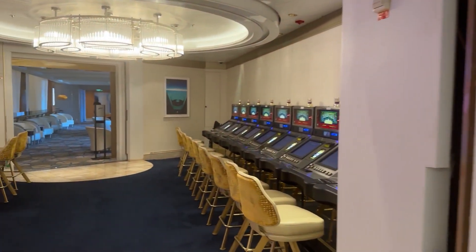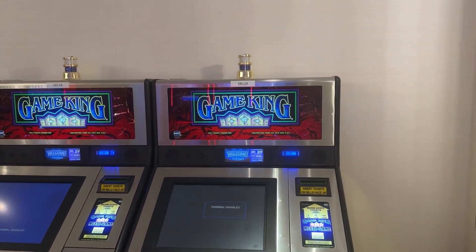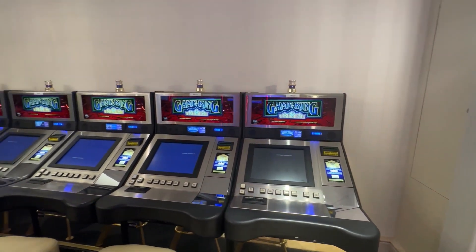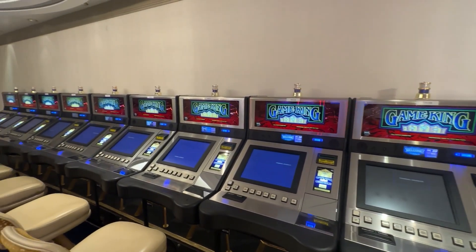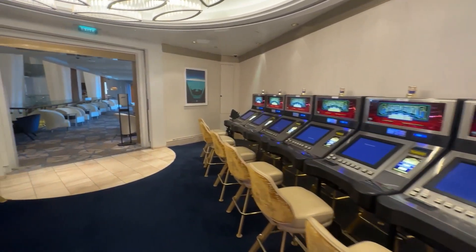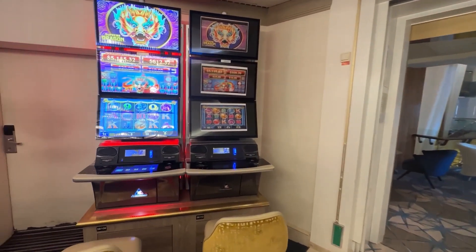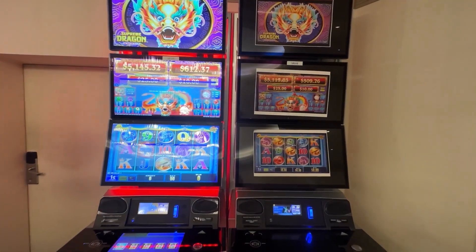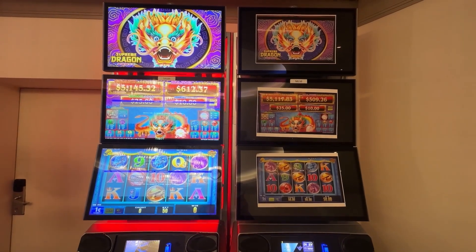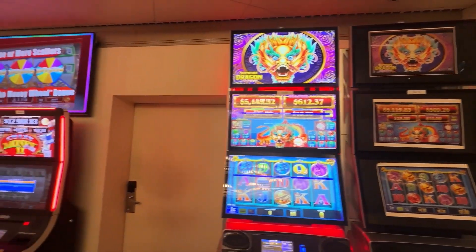That leads us to the other poker room on the other side. This is similar to the one where we first walked into the casino — these are your other poker slot machines, either in this room or the one at the beginning of the tour. There are two of the Supreme Dragon here — we saw a couple of those on the other side as well — and again they are one cent denomination games.